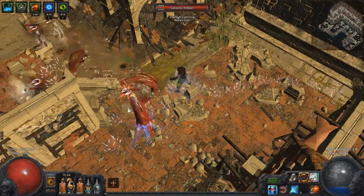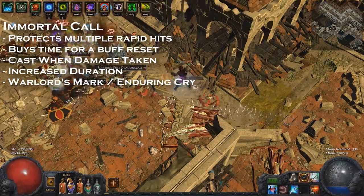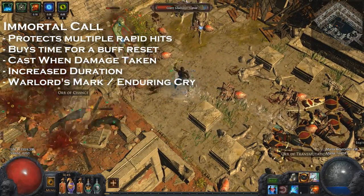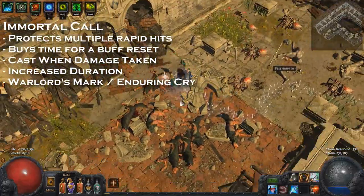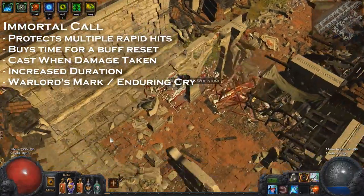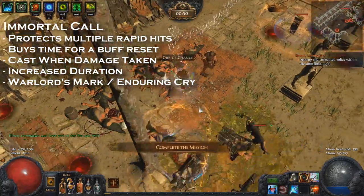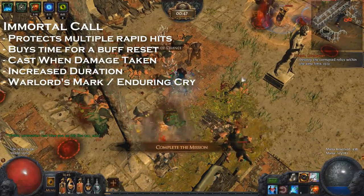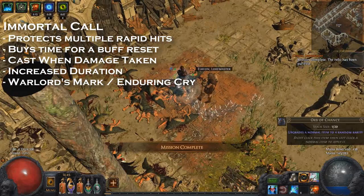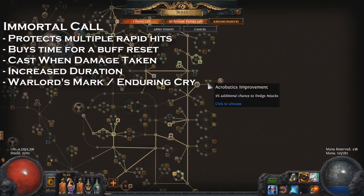Immortal Call is another very important mechanic for Kintsugi builds. Typically this is Cast When Damage Taken linked to Immortal Call with Increased Duration. If you get hit by a rapid series of attacks — like popping a pack of quill beasts — Immortal Call buys you half a second to two seconds of physical immunity depending on your build. This saves you from those hits and gives your Kintsugi buff time to come back up. Endurance charges extend Immortal Call's duration, giving even more safety time.